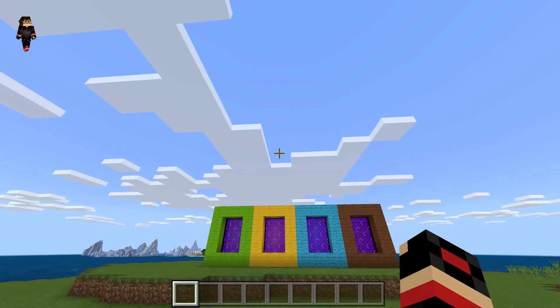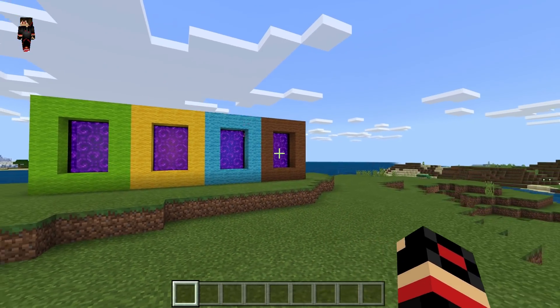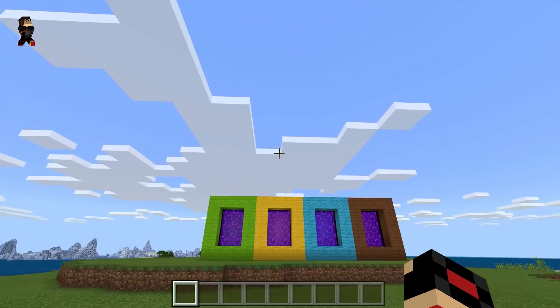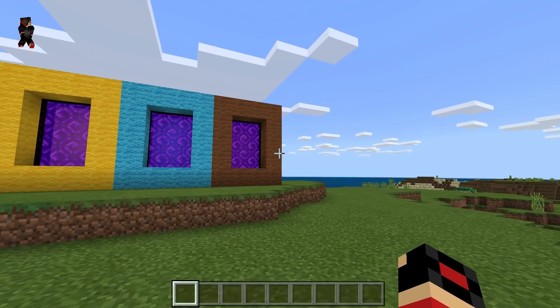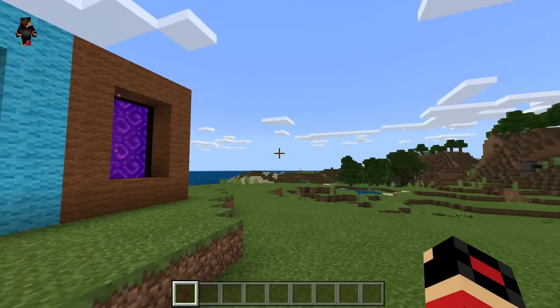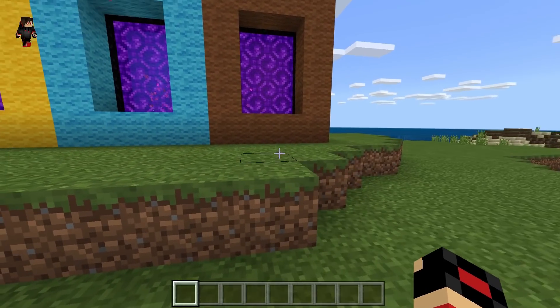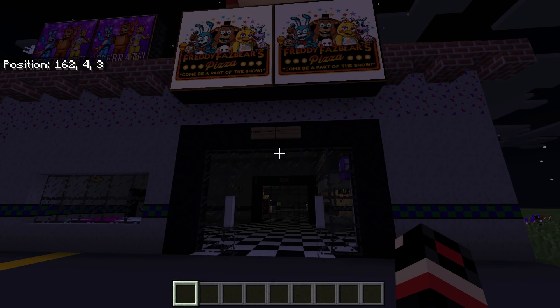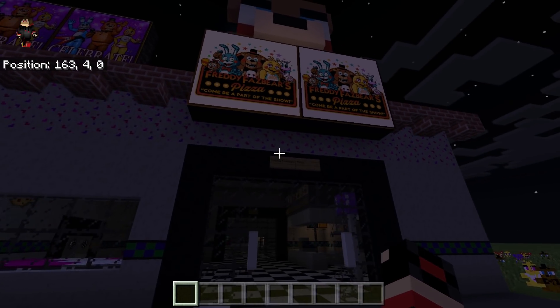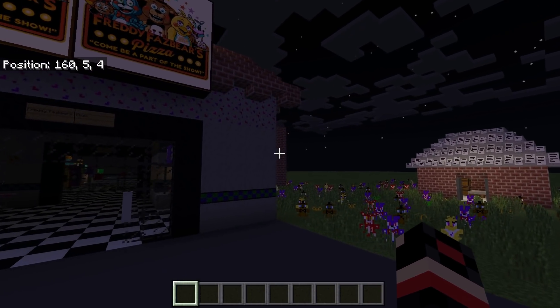This is what the Kick the Buddy dimension looks like. I actually did a full video on that if you want to check it out — it's listed on the channel. Now we are going to go to the Five Nights at Freddy's dimension in Minecraft Pocket Edition. We are going to enter the portal in three, two, one, let's go!